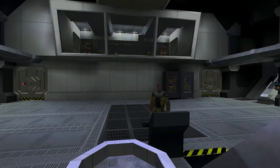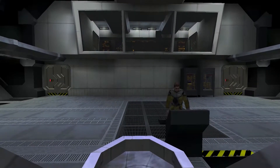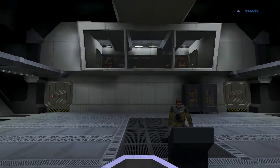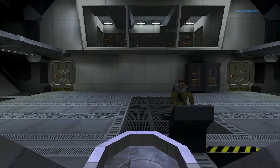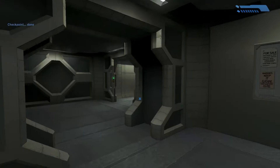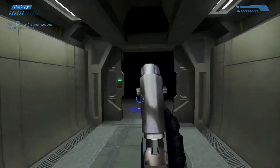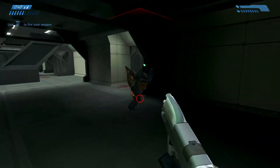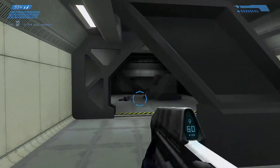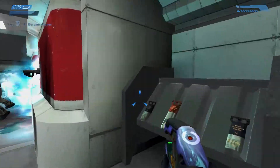Getting things underway with the Pillar of Autumn, we find ourselves stuck in a tutorial. It's odd to think that back then you really needed one of these because console shooters weren't the norm. After running around doing nothing, we make our way to the bridge where we can finally start dishing out a whooping on these enemies. Unfortunately, you do have to have a gun to melee.